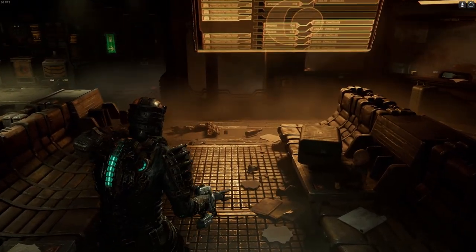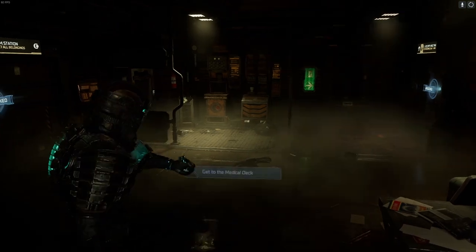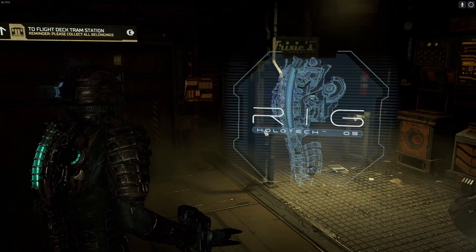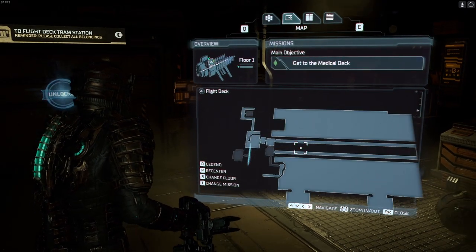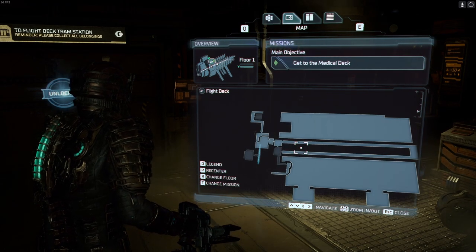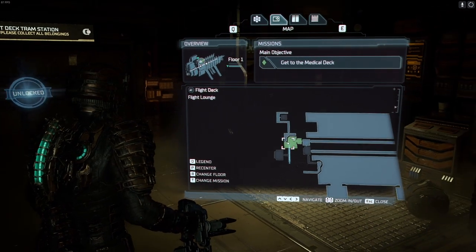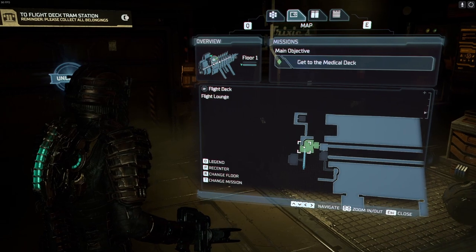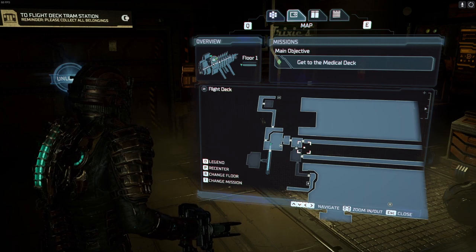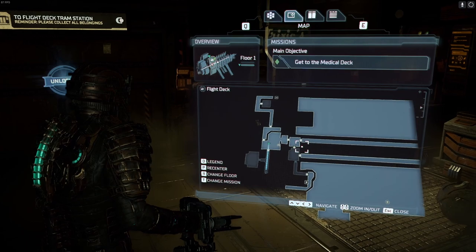Hey guys, welcome back to Dead Space. In the last episode the Kellyan was blasted into oblivion and we lost another one of our friends. But that's okay, we shall do what we always do — we shall carry on. We are there, so we've missed a couple of rooms. Let's go check that room out over there.